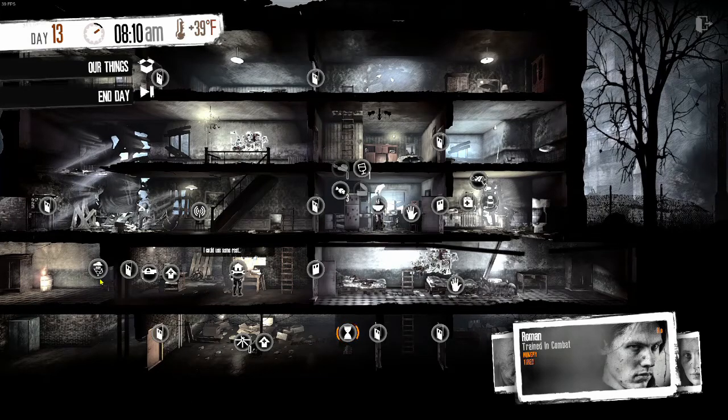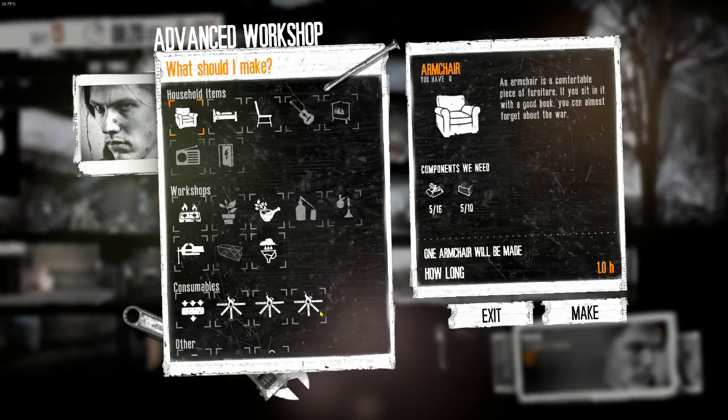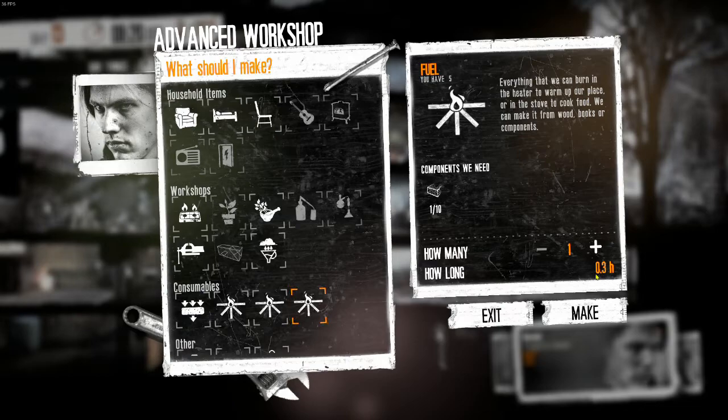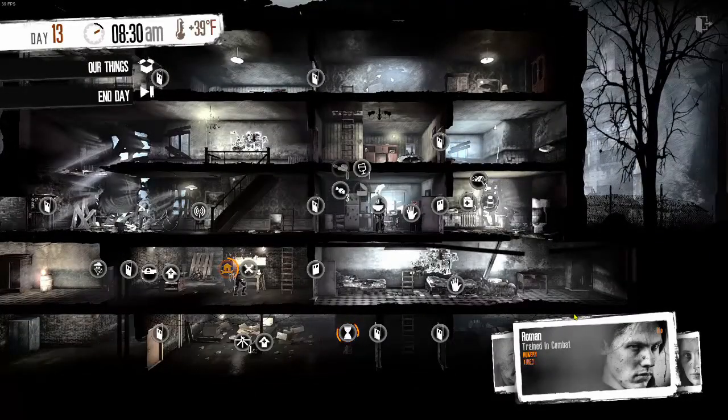We do have a purifier. It's 39 Fahrenheit. It is starting to get cold, so it's time to start keeping some firewood around. Let's take care of that first. We'll use up some of the wood. We're going to need it for cooking and for heating.